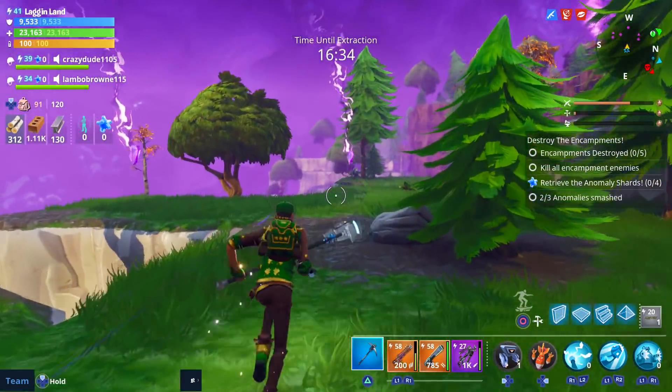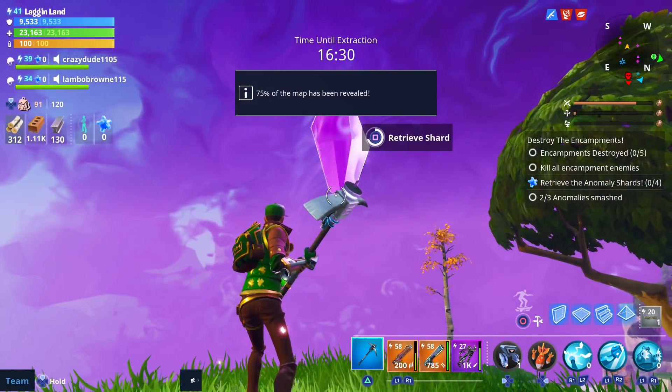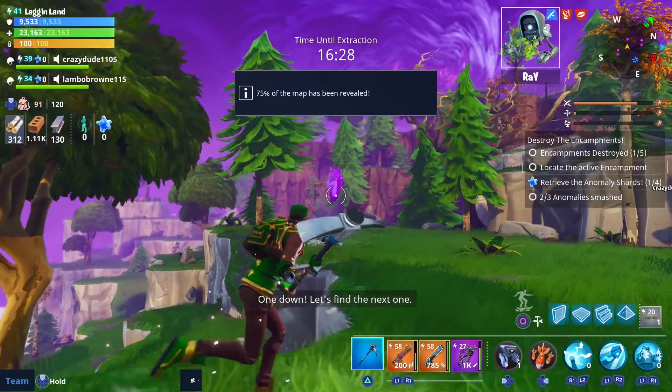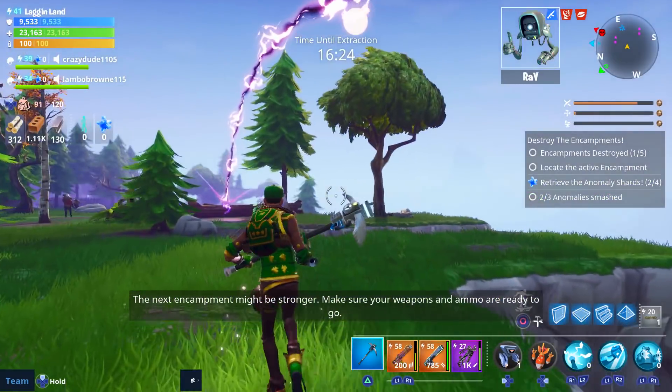It just shoots off in a bunch of different directions and you go around and pick up the shards - it's literally that easy. Some of them are going to be way up in the air or even off the map a little bit, so you might have to build to some of them.